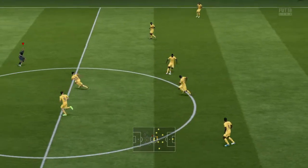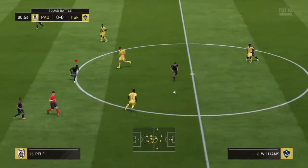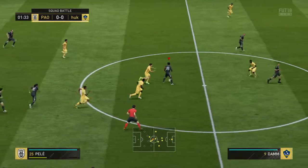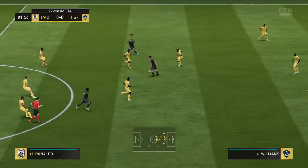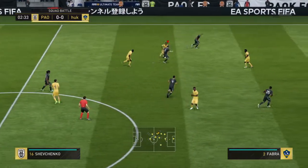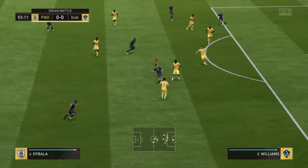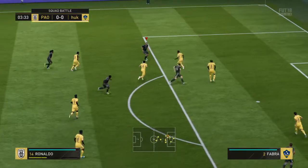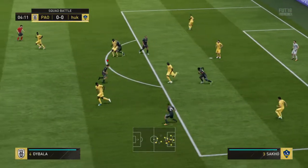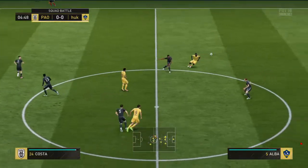So here we go. Reading of the play by Ronaldinho to make that interception. Neatly intercepted. Looking good, this move. Now it's Pelle. Here's Williams. Come away with the ball cleanly. Great tackle. And the ball now with Ronaldinho.